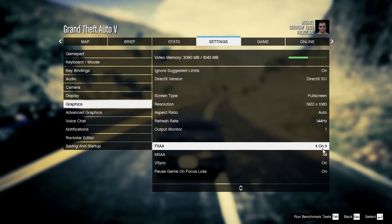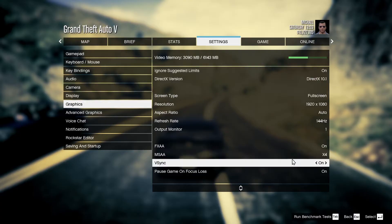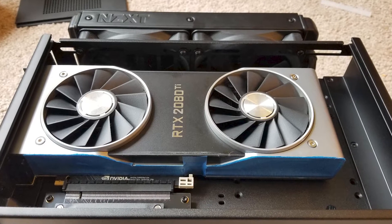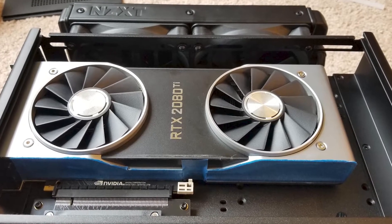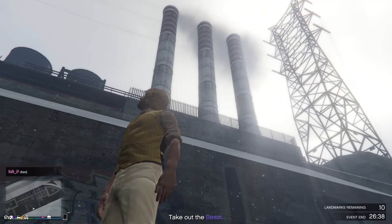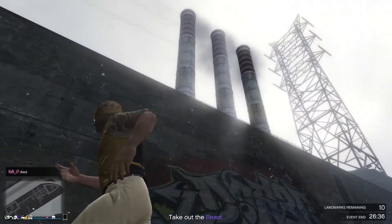In the game, I set MSAA level to 4x. You can change it to 2x or 8x depending on your GPU horsepower. I also enabled FXAA, because it makes the background slightly blurred, though it's not required.